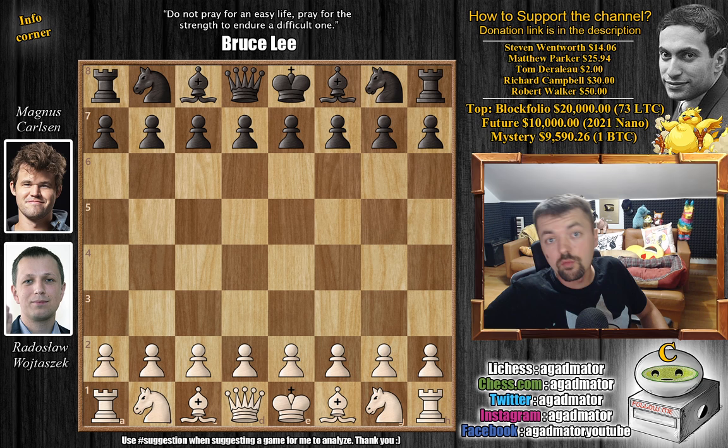Hello everyone, and welcome to an extremely complicated game from round four of the FIDE World Cup 2021. It's Rados Lavojtoshek versus Magnus Carlsen. There are 32 players left in the FIDE World Cup, and this is the first game we're going to show from round four. Let's check it out.